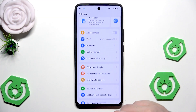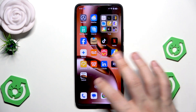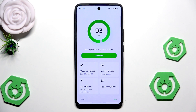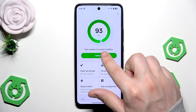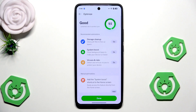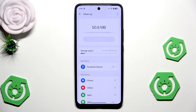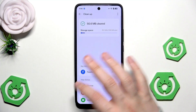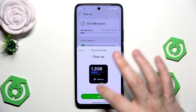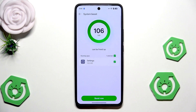That's all when it comes to the settings, but let me open up the phone manager. Before gaming we can click on optimize — basically the phone will close the apps running in the background. We can also click on storage cleanup just before gaming to get some free storage space. And we can also click on system boost to free up around 106 megabytes. Click on boost now.